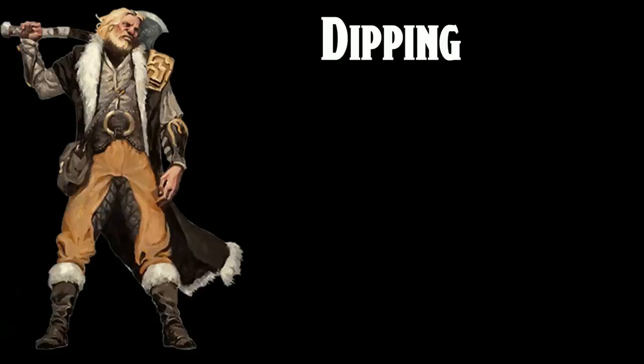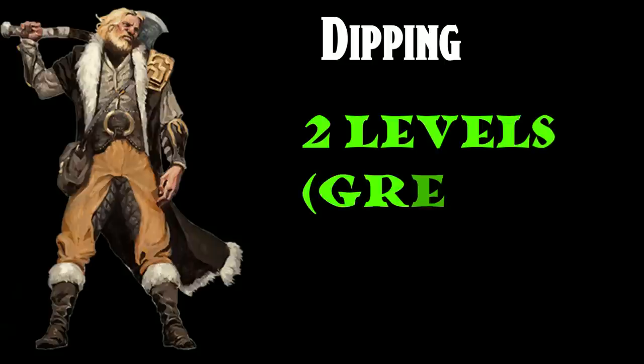Now let's talk about dipping the Barbarian. If you're dipping Barbarian at all, there are probably two things you want first: extra attack from your previous class, and a melee character that uses strength-based attacks. In that case, it might be worth taking two levels in Barbarian, primarily for Reckless Attack. Reckless Attack is one of the easiest ways in the game to guarantee advantage on attacks, applying to all your attacks on your turn. There is the downside of granting advantage to enemies, but if you're focused on damage, Reckless Attack works exceptionally well with the Great Weapon Master feat, especially combined with Polearm Master. This gets a green rank as a two-level dip.